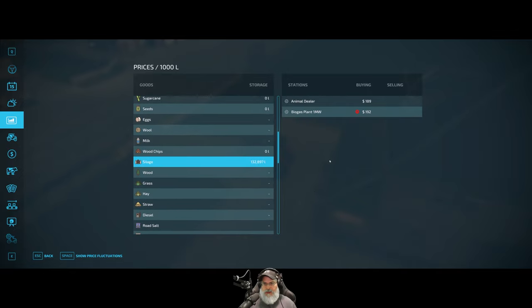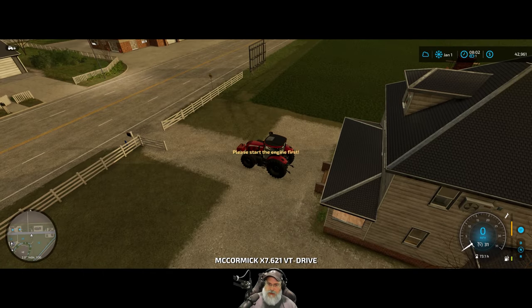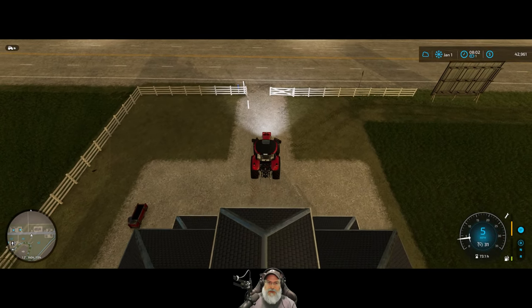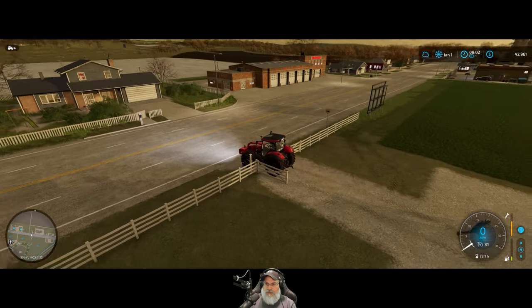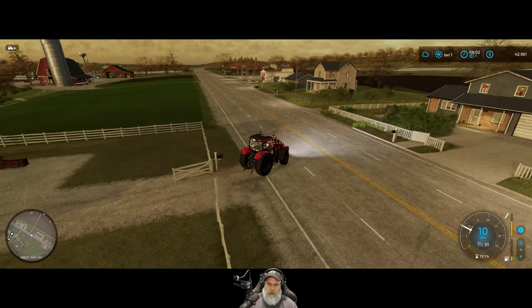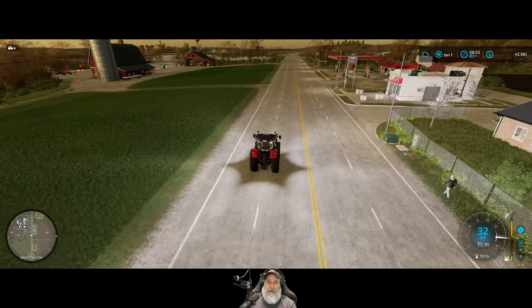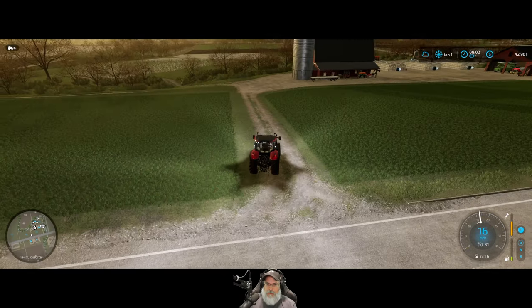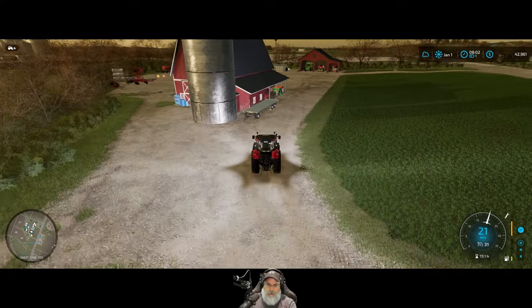If we look at the prices for silage, this should be the best month to sell. We have 132,000 and change liters, and looking at the price fluctuations we are now at the top of the pricing. Next year we'll have a lot more silage to sell. By the way, I did remember to feed my chickens before we slept — I actually bought them two bags of grain. Let's go look at the chickens real quick.